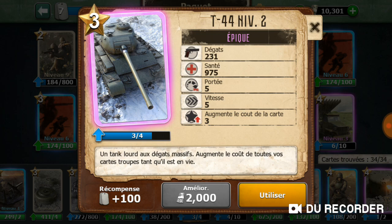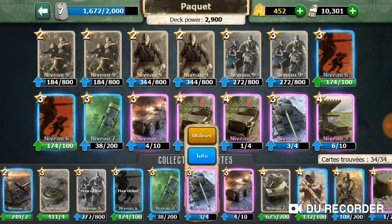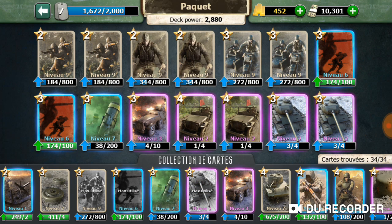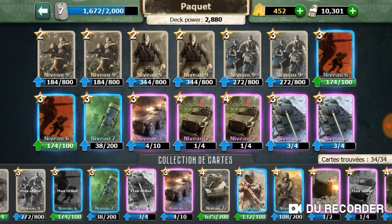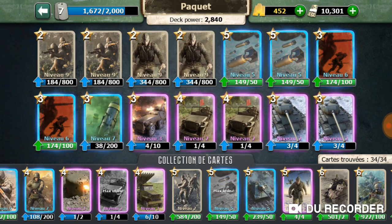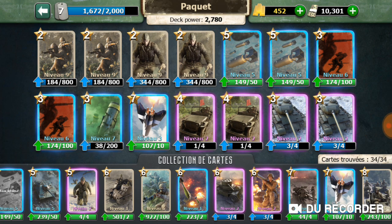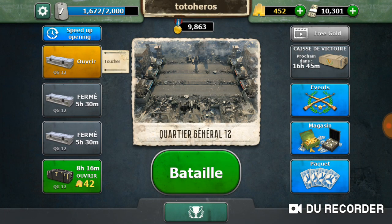Strike power, fighting spirit, iron gas, and so on are not affected by the plus 3 cost, so you can use them normally. I'm modifying my deck to place the T-44 tank instead of the Katyusha, which would cost too much. I keep the release just in case the T-44 doesn't come out, and I replace the motorbike and airstrike with a ballistic missile instead of the B-8.